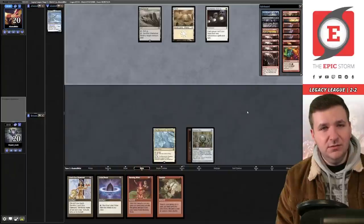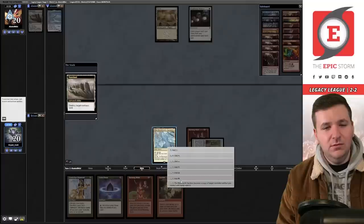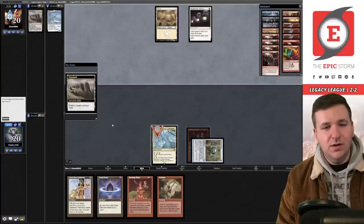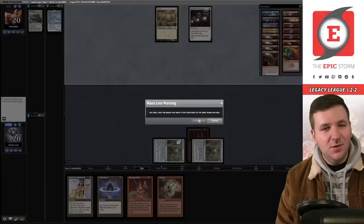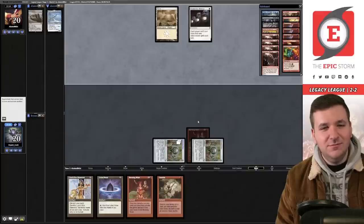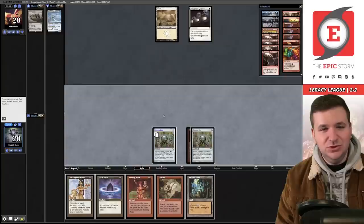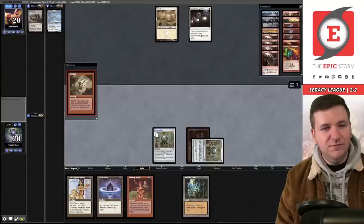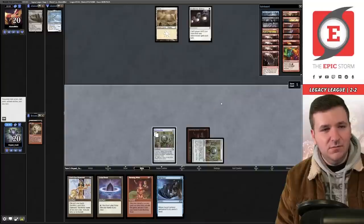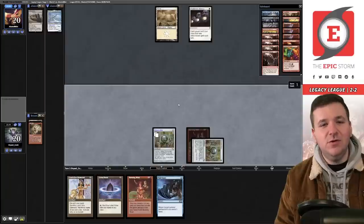They play Wasteland and use it immediately — we copy Chrome Mox in response, no imprint trigger. We play Ancient Tomb and cast Gamble for Void Snare — best possible outcome! They play a land and pass. We play Lotus Petal and pass — I don't have another way to generate blue. They have five in hand. They cycle Timeless Dragon and play another land.